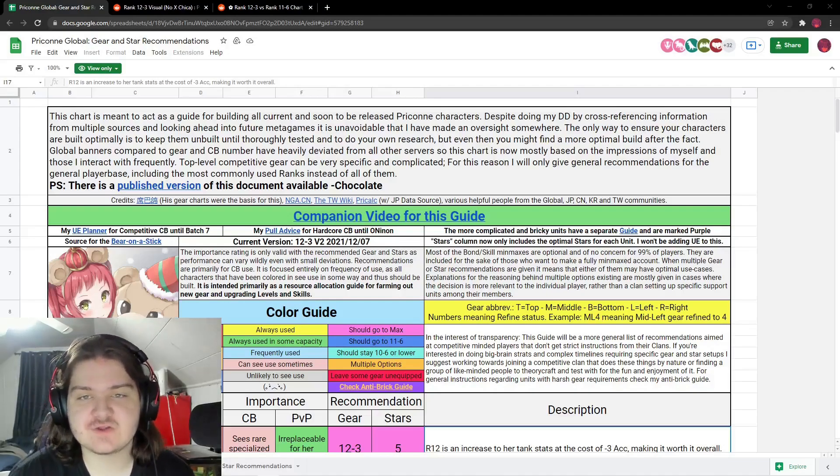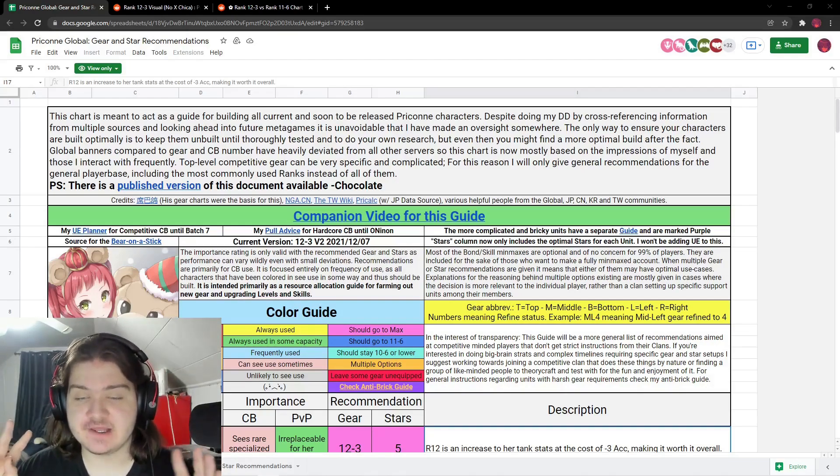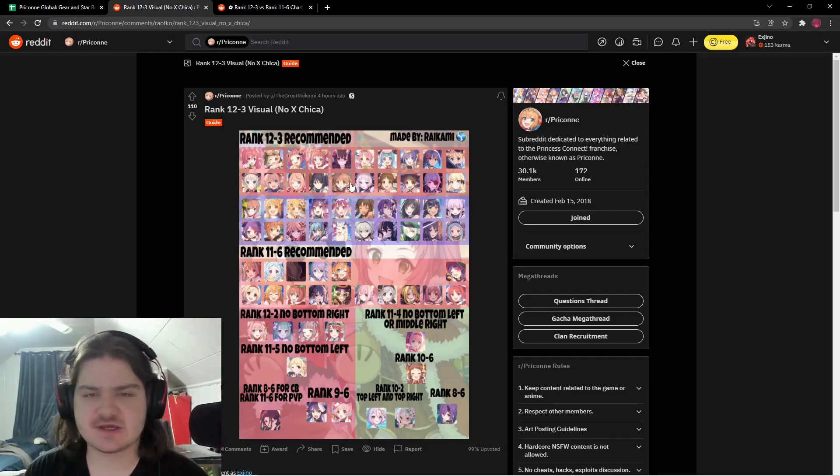Hey everyone, welcome back to another Princess Connect Re:Dive video. Today I'm taking a look at the Princess Connect Re:Dive rank 12-3 versus rank 11-6, since we got literally four brand new ranks to go through — rank 11-6 was added and then rank 12-3 was also added.